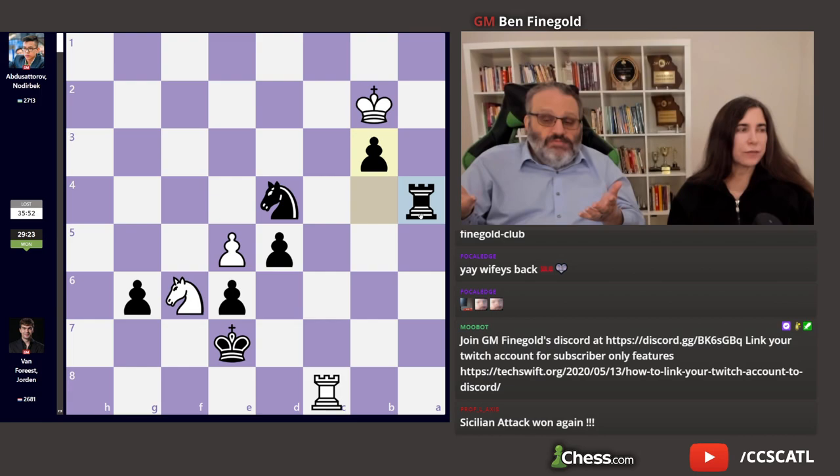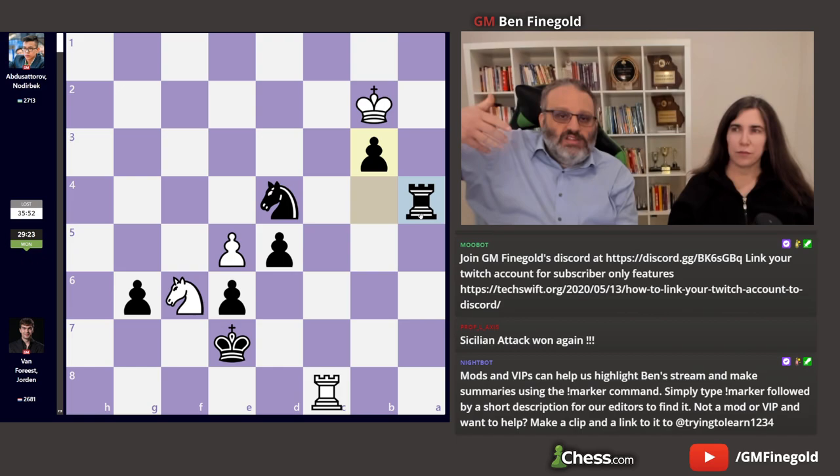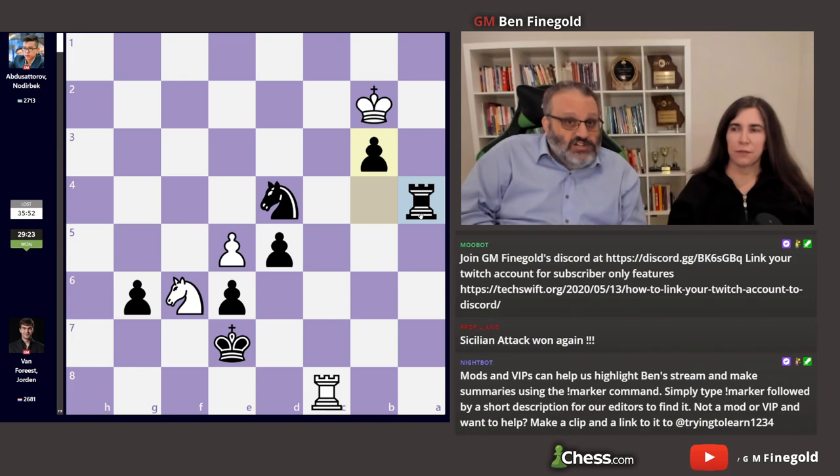That was a very poor game from Abdus Sitorov — he had several chances to get an advantage or stay equal. People just say last round jitters. He's young and he's playing maybe the lowest-rated player in the tournament. Abdus Sitorov had white, had a good position out of the opening and middlegame, messed it up, then got a good position again. So he was given chances to do well this game, and it was the only game he lost.